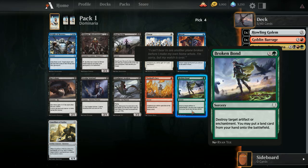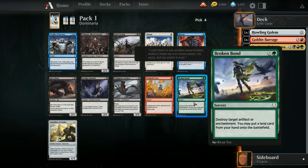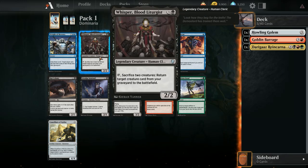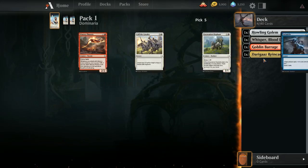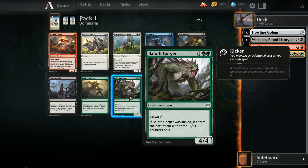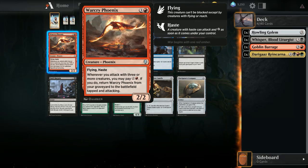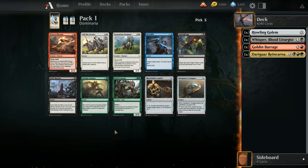Final Partings, no. Whisper is okay. Broken Bond is a plus but it requires an artifact or enchantment to target, and it only puts a land from our hand so it's not that great. I'll just take Whisper — worst case you can just ditch this and buy it back. Looks like we're headed somewhere interesting. We do have two legendary creatures so far.